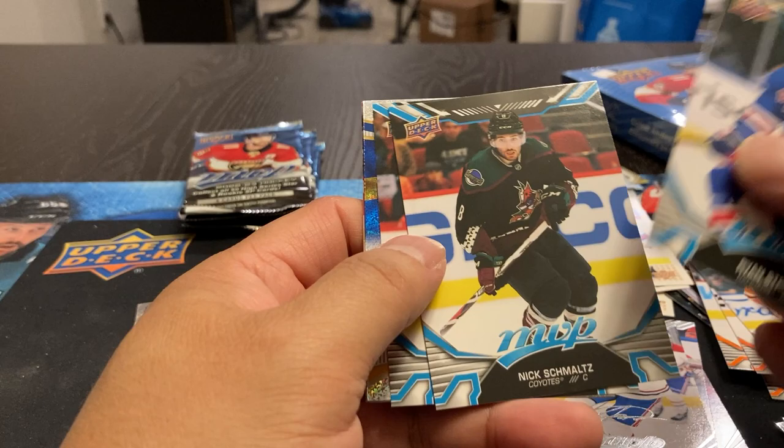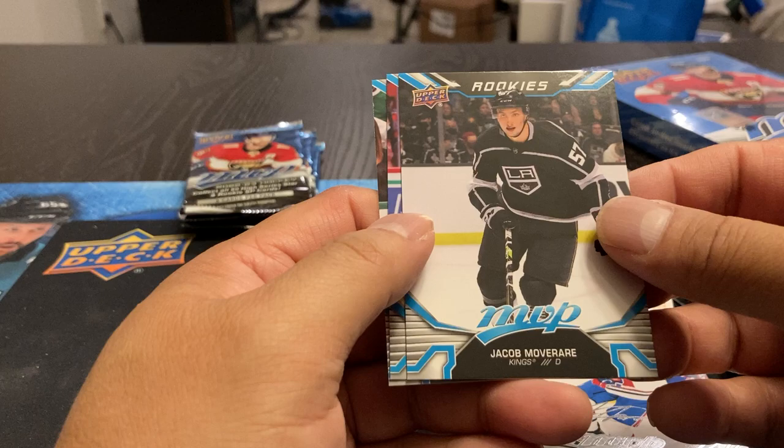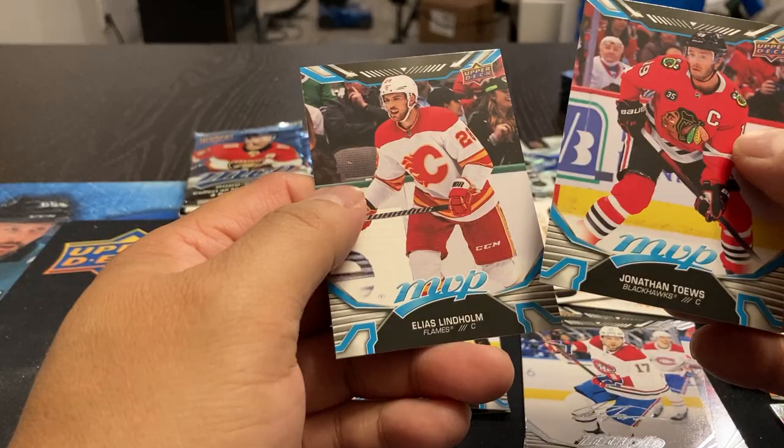Stroum, Schmaltz, Miller. Domains for Lucas Raymond — looks a little bit different, maybe because of the speckling in the back. Landeskog, Jacob, Overary. I think he was one of the high draft picks there, if I'm not mistaken — supposed to be a pretty good one. Unfortunately I don't know my rookie crop this year. Taves and Lindholm.